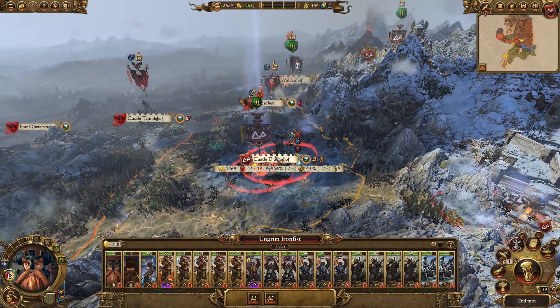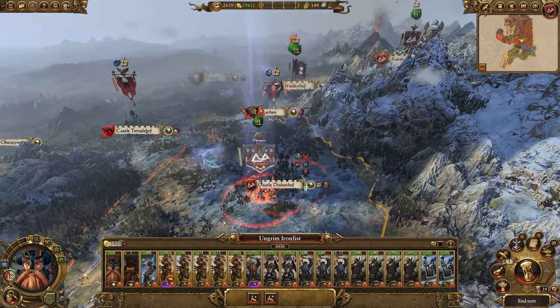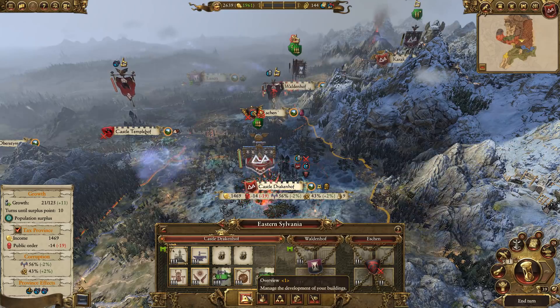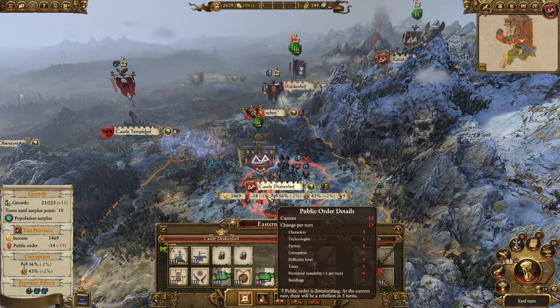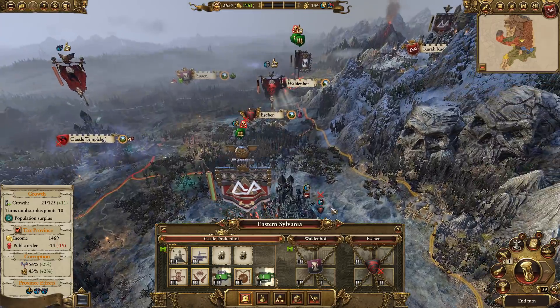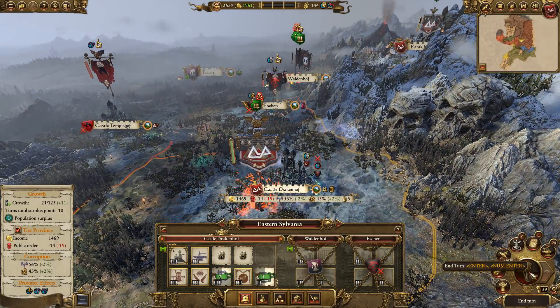What we need to do is get to Castle Drakkenhoff to heal up because we get a reduction in character replenishment rate of 8% here, which isn't great. There's not much we can do about it really. I could head back to Zuffbar, but that would leave Castle Drakkenhoff woefully undefended. Corruption here is going to be horrendous until we can hunt down all the vampires in the surrounding territory. So let's end the turn and see what happens.